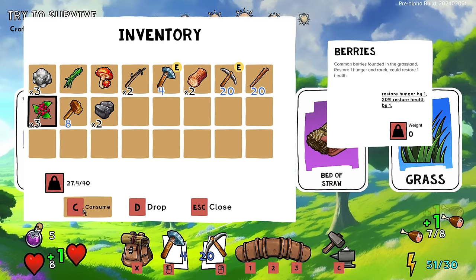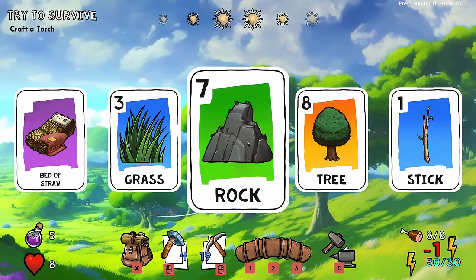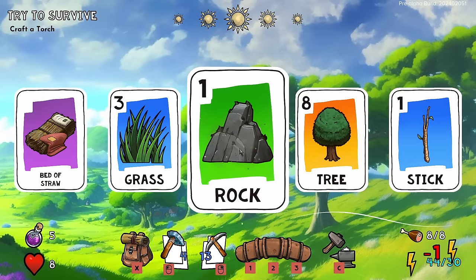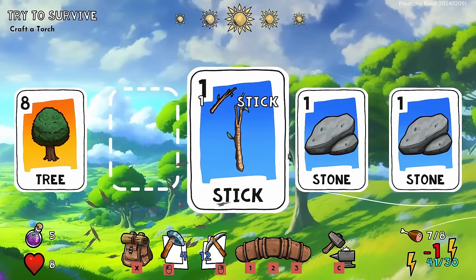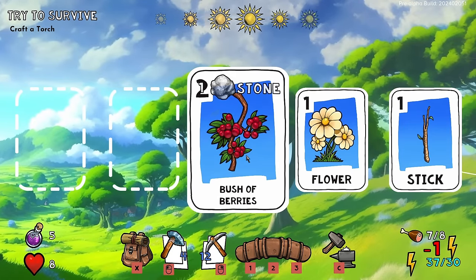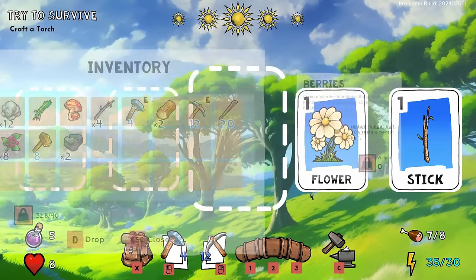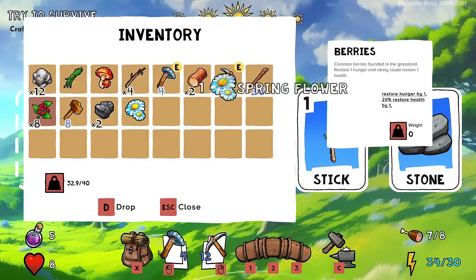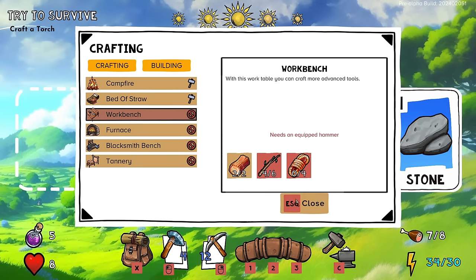I don't think I can cook these berries, but I'd like to consume enough of them — you don't need to consume all of them but enough seems good. Let's go to this rock and start mining. I also have a huge excess of energy. Seven stone! Some sticks on the ground — I'm not going to complain about picking those up. Berries are just good food. My weight is 32.8 — I feel fine about that.